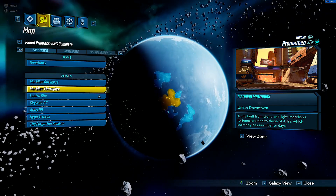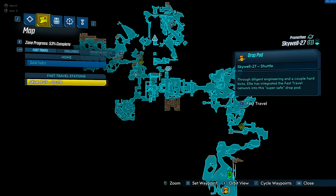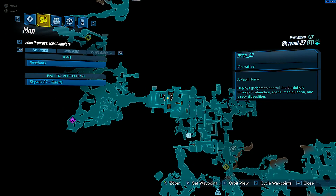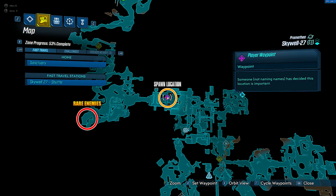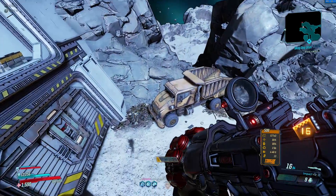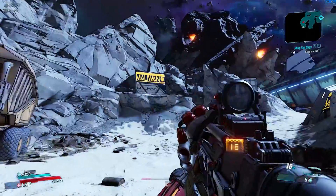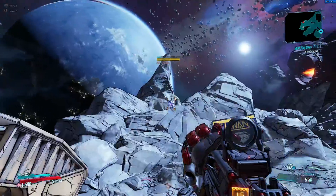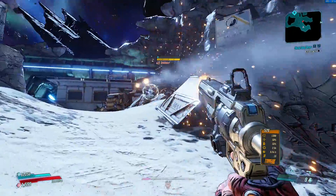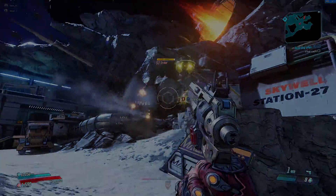To find Dinkobot you'll want to head to the Skywire region of Promethea and head over to this location on the map. This is the new-U station you'll want to go to in order to farm this guy, and Dinkobot himself will spawn exactly in this location. If you head over there he should pop out from the garbage pile in the corner of the giant doorway, and again once killed he should drop a Lootergram for you. I would suggest farming a bunch of Lootergrams before turning them into Crazy Earl, as that way you'll increase your chances of getting a legendary weapon from him.